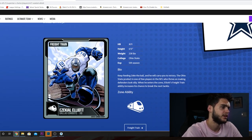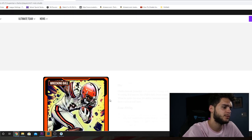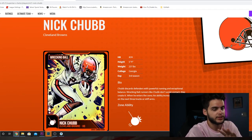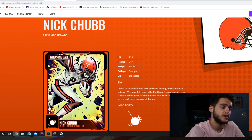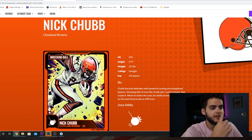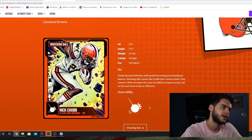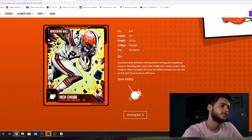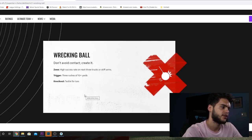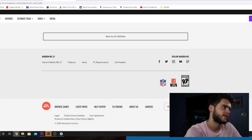There's a bunch more below six feet. Let's go back again. We have Saquon. I'm going to spend a little bit more time on because that's my favorite player. And we've got Nick Chubb. So, let's get to Nick Chubb. He's got Wrecking Ball — okay, so that's a new one. Chubb Discards defenders with powerful running and exceptional balance. Wrecking Ball runners like Chubb don't avoid contact — they create it. When he enters the zone, his ability increases success rate on the next three trucks or stiff arms. I honestly like Freight Train better than I do Wrecking Ball. He's 5'11", from Georgia, number 24. Don't avoid contact — high success rate on the next three trucks or stiff arms. Three rushes of 10-plus yards, tackle for a loss. So far it seems like all the zone activation requirements for the running abilities have been the same, which kind of sucks.